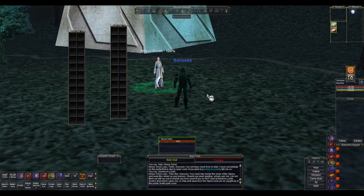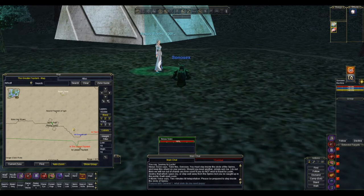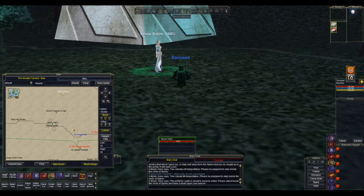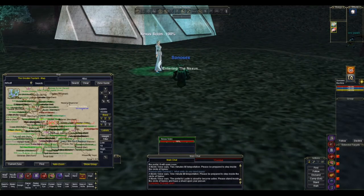Once you get there, you want to speak to her and say 'journey to Loughlin.' She's going to give you a little diamond that you put into your bag, and then you're going to do some waiting. At some point in the next 10 minutes, she's going to start casting a spell and you'll be on your way to Loughlin.